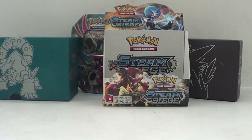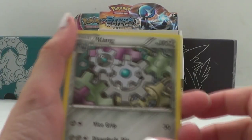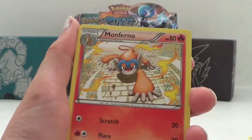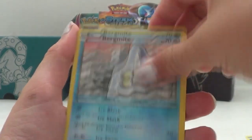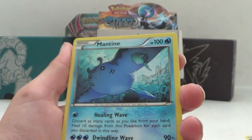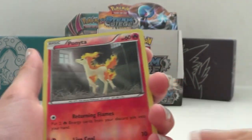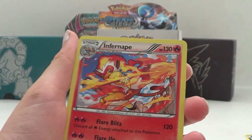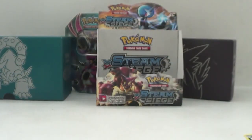Okay, I just noticed that we actually forgot to open a pack, so the actual final pack - there is an Infernape Hollow. It was a nice Hollow. Thank you for watching.